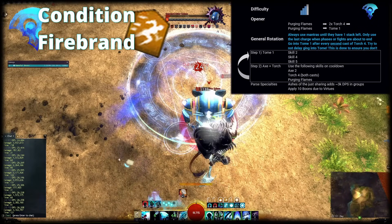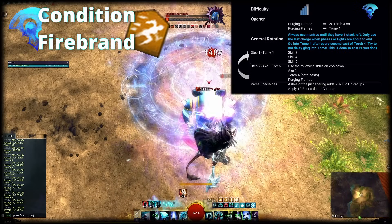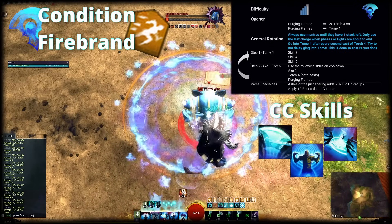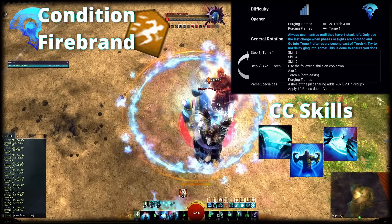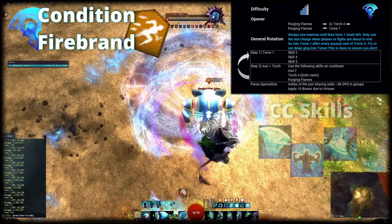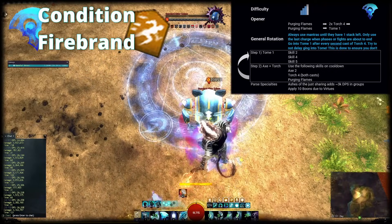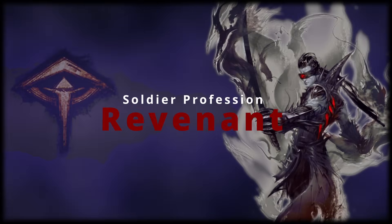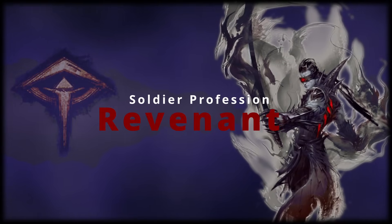That's what makes Firebrand so versatile. Just go through the skills and the Tomes and look at what's available. In case you need Breakbar damage, you can use your Axe 3, Skill 3 in Tome of Justice and Skill 2 in Tome of Courage. Skill 5 in Tome of Courage will also apply Stability and Aegis to allies, which is really neat. So get out there and help your allies burn the heretics faster. That should give you a basic idea on how Quickness Firebrand can work.